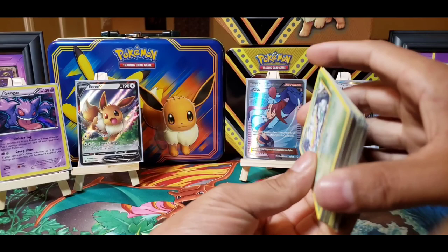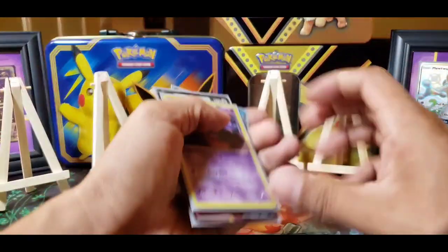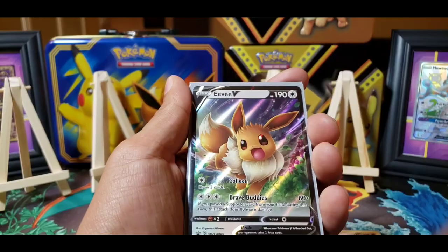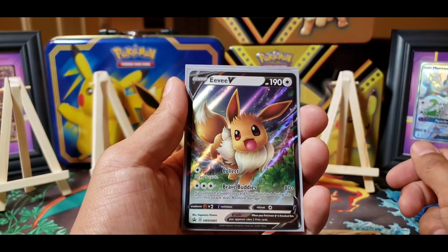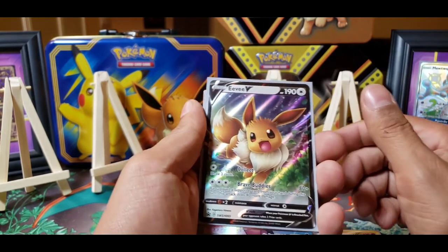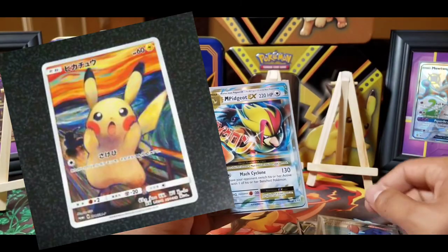Not a bad run at all — I've definitely done way worse but I'm pretty thrilled with what I got here. Pretty stoked about it. I really like this Gengar — I love the way it looks. And the promo Eevee, I also really like this card. I saw that there's a Van Gogh Eevee where it's in that style of art — and also a Pikachu one. That would be pretty sweet to have.